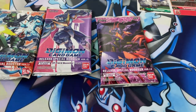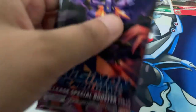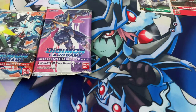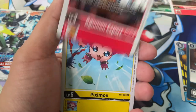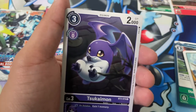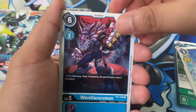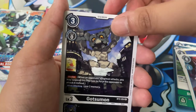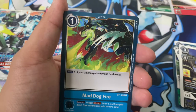Moving on to the next pack — another 1.0 booster pack featuring Diaboromon on the pack art, the baddie from the first movie. If you haven't seen it, I highly recommend it — it's a classic. Pack number two: Monzaemon, Spiral Sword, Agumon Expert, Pixiemon, Dimension Scissor, Kapurimon, Sukamon, Syrenimon, Gururumon — that's an uncommon — Gatomon, and a Kopimon as our first rare, and a Mad Dog Fire.